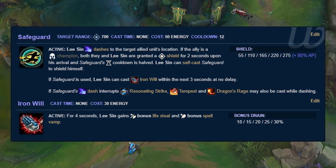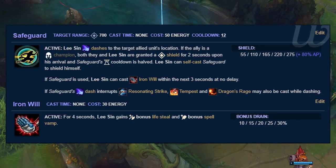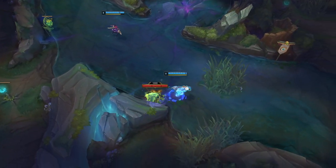Iron Will is a tiny buff that just gives you sustain, but it's a notable amount — at max rank it gives you 30% omnivamp. If you combine it with a very spammable damaging ability like Rampage, you can drain-tank for a very long time.